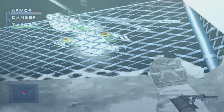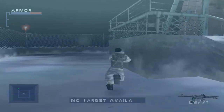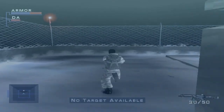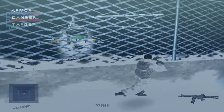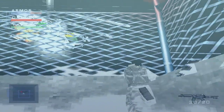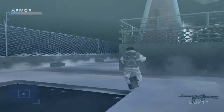As soon as he flies over you, roll — just like that. Quickly follow him to his next pattern. He should go on fire after a few hits. Just keep rolling. Grab a flak jacket if you're lucky.